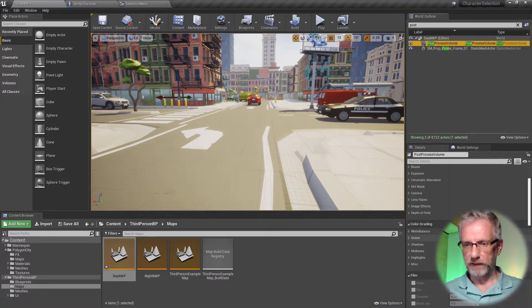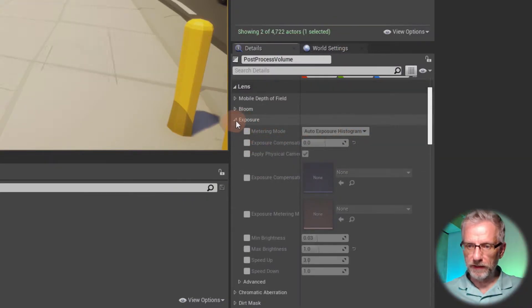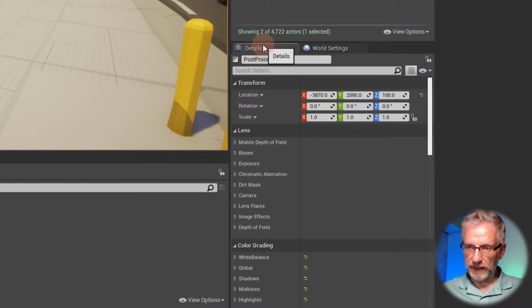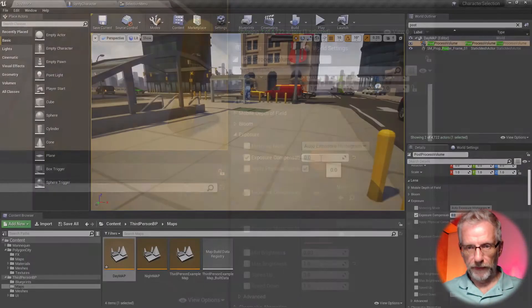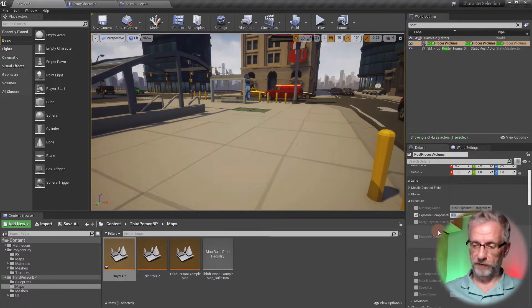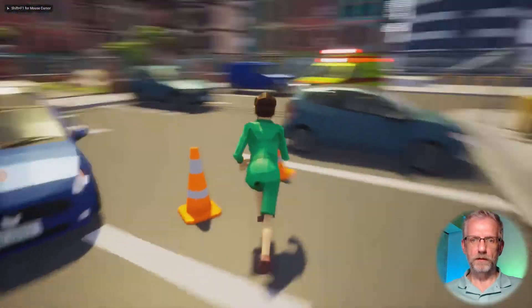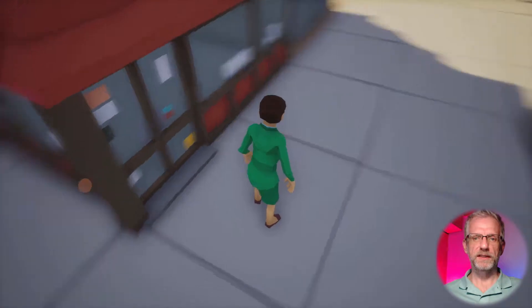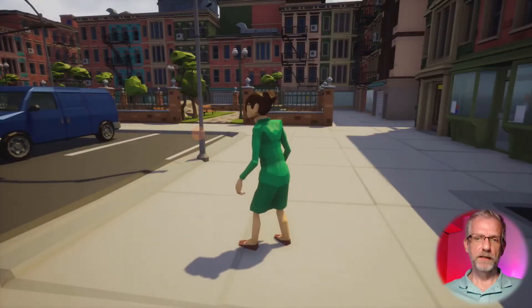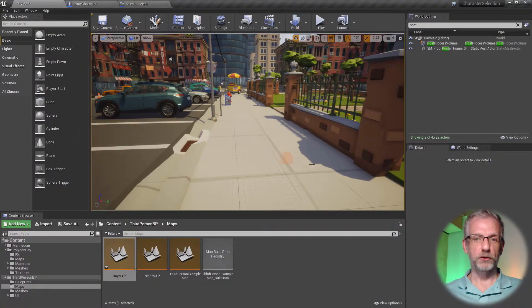With the post-process volume selected, under Details go to Lens settings, then Exposure. Find the exposure compensation tick box, tick that, and make sure it says zero. That'll make the level less hot. You can adjust it to maybe 0.5 but zero is a good start. Now I can actually see the texture on the floor and my character better - it's more to my liking with less extreme exposure compensation.